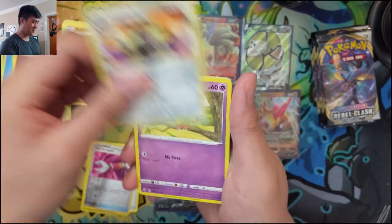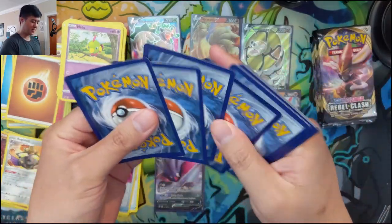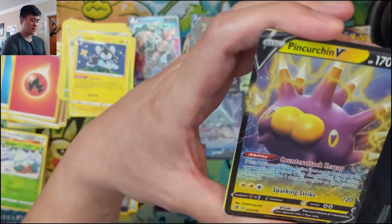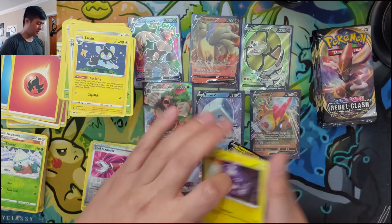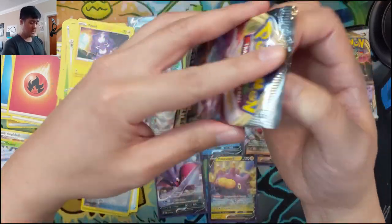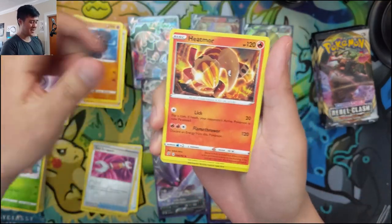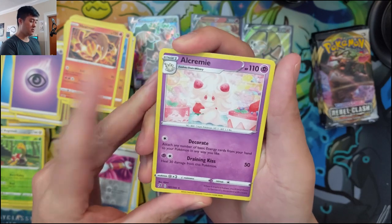Let's get one secret rare now and not worry about a double secret box. Milo, Shuckle, Luxio, Snover. Another V card — Pincurchin: Sparkling Strike 120, and if the opponent's Active Pokémon is damaged, put three damage counters on your own attacking Pokémon. So it sounds kind of like Sigaliff. We got our eight hits — no secrets. This may end up being not a great start for the new set.